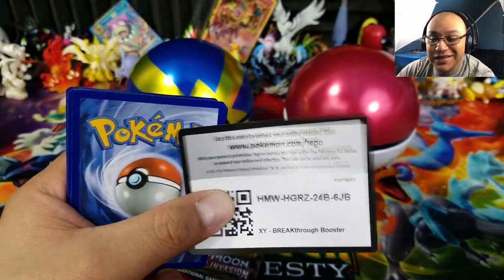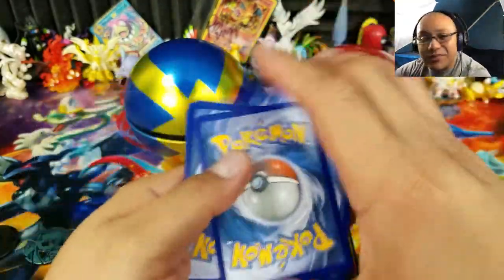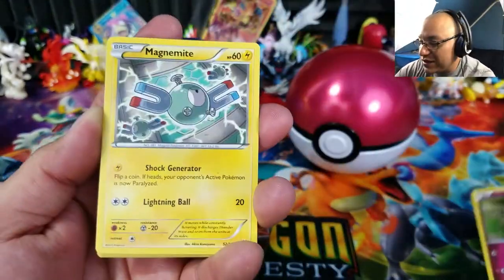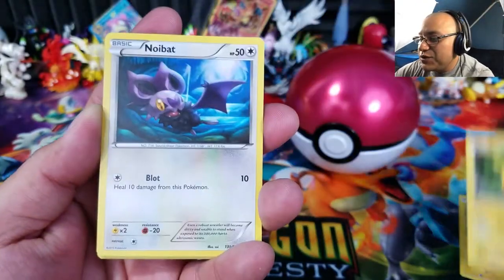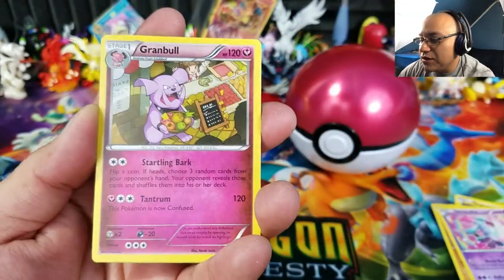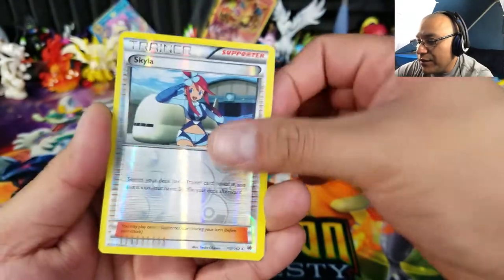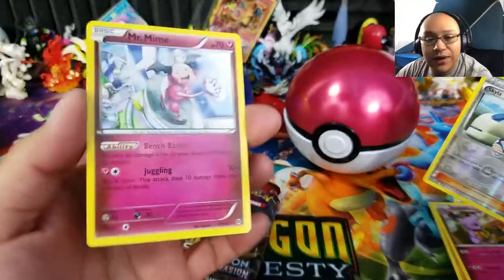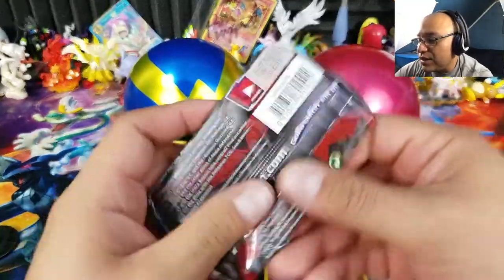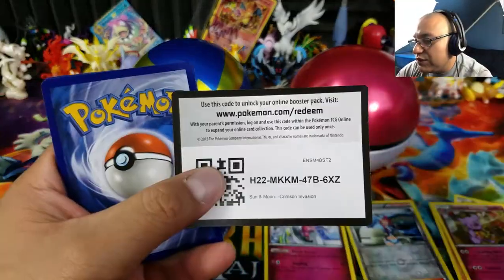Alright, Breakthrough pack! Hopefully some awesome pulls. We have another white code card — these things are amazing. We got three white code cards out of the Quick Ball, so hopefully it continues. Here we have a Pikachu, Noibat, Cubone, Judge — very good card, useful right now in the TCG Online — a Skyla reverse holo (uncommon), and a Mr. Mime. Breakthrough doesn't really vary by card color like sets do now, so no big deal.